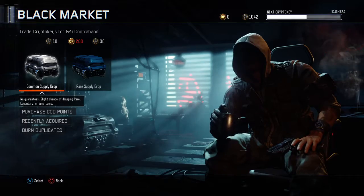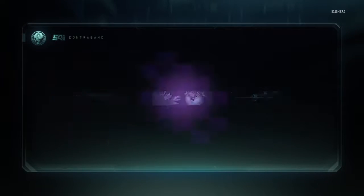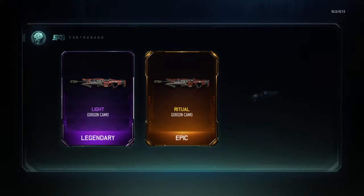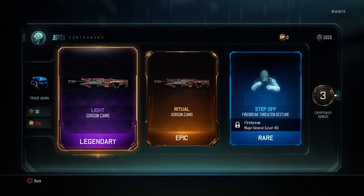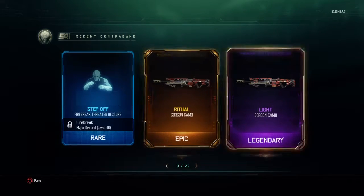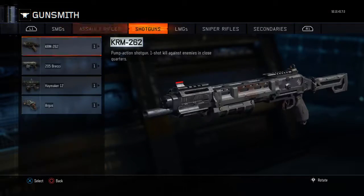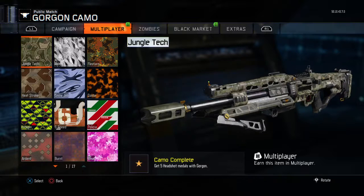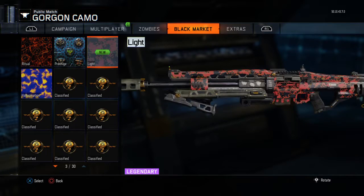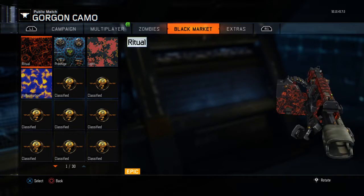I want some DLC weapons, that's what I want. Two camos for the Gorgon. Another Fire Break. So two Gorgon camos. We got Light, which I like on other guns and stuff. This one looks cool too. And then we have Ritual, which I also like. Both orange.